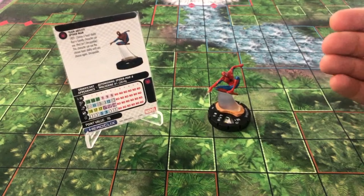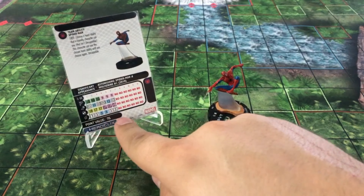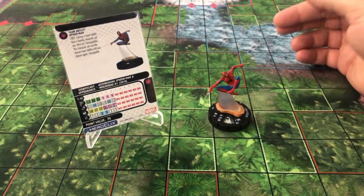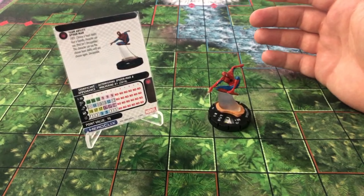He's just really hard to hit. He's got his special Probability Control in the first two clicks, then regular Probability Control, then his special Probability Control again. After we get out of those top three it gets really hard to use. He's got Sidestep instead of Charge, which I like in a lot of situations because you're still able to get that range attack in.